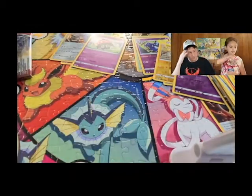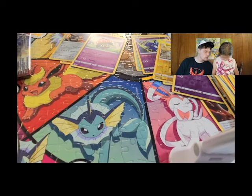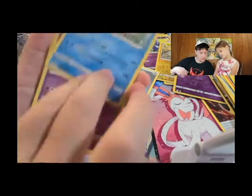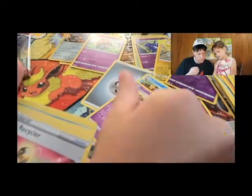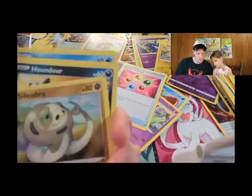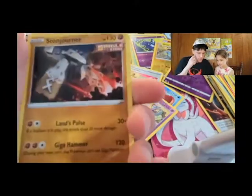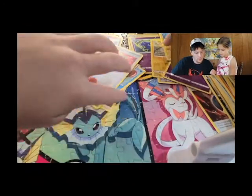Maggie is a little bummed after seeing the color of the code card. From her last pack we got a steel energy, a Crawdaunt, a Grumpig, an Energy Recycler, a Blipbug, a Silicobra, a Houndour, a Lickitung, a Horsea, a reverse holo Luxio, and a Stone Journal. We got a Shinx Reverse Holo and now a Luxio Reverse Holo — nice to get the evolution pair.